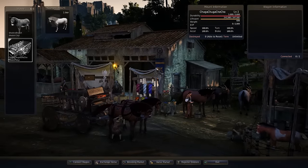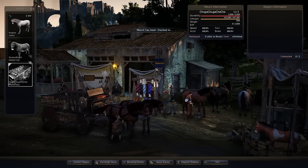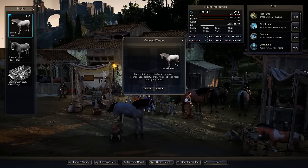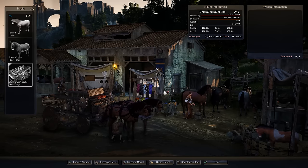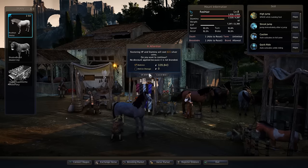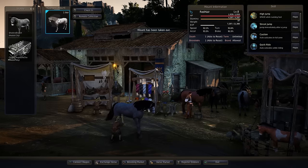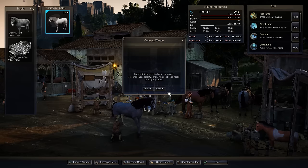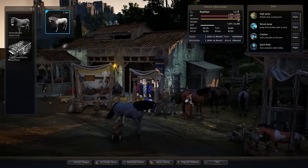We have our horse and we're going to connect the wagon. Looks like our wagon is actually in Heidel, so what we're going to do is run all the way to Heidel.